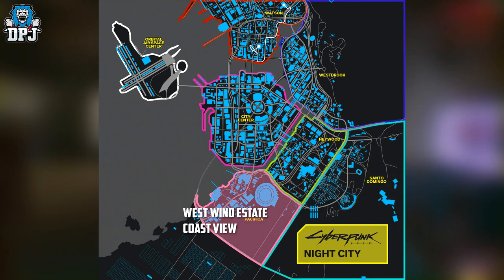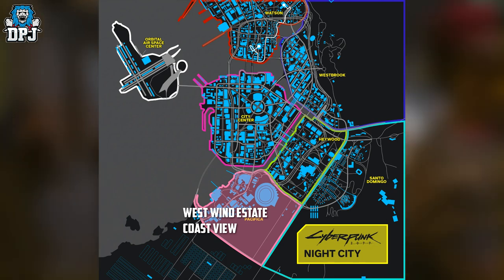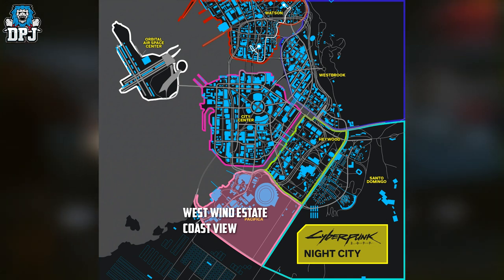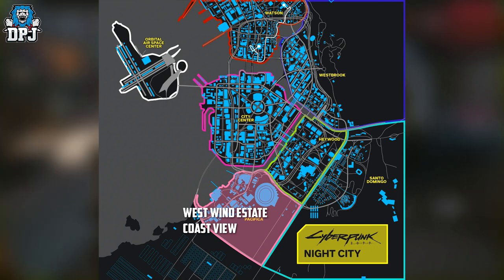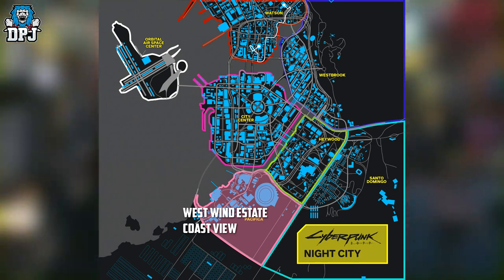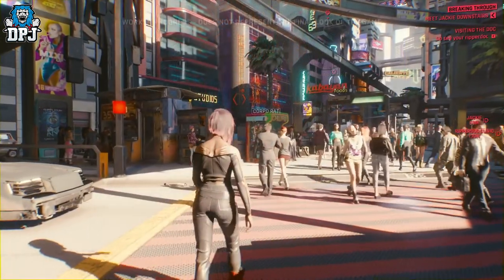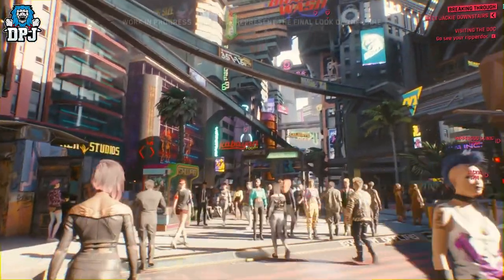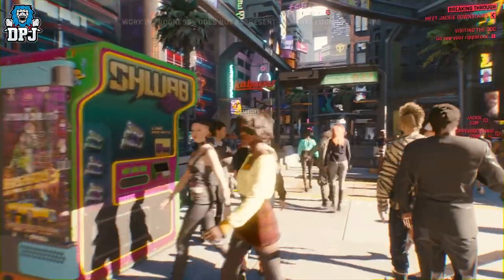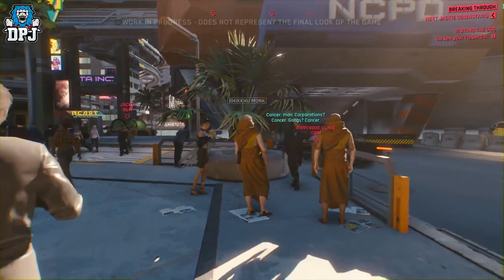Within Pacifica we have the West Wind Estate and Coast View. This area was supposed to become Night City's tourist district, but a global economic recession ended the funding. Massive and deserted, the ambitious construction sites were overtaken by gangs and the migrating Haitian community. Also confirmed by CD Projekt Red — every single street within this map and every part of this city is named. That's just one kind of depth to this game.